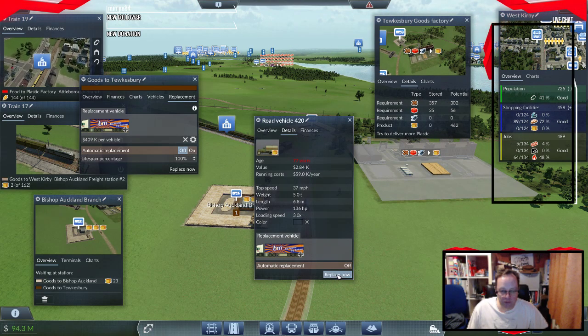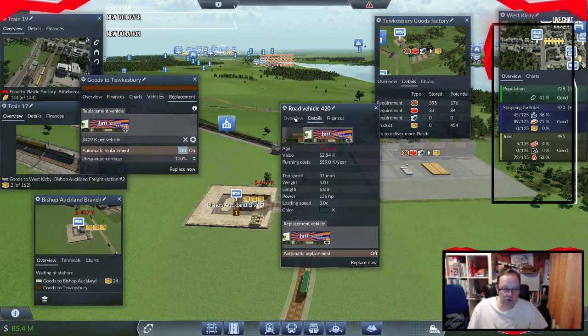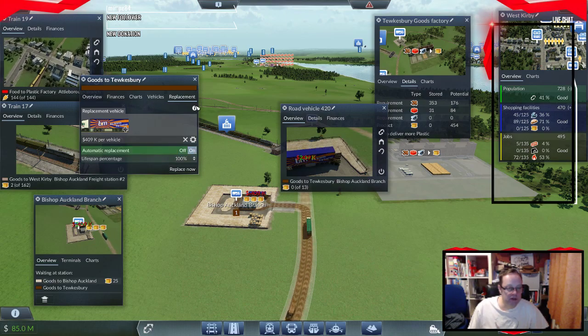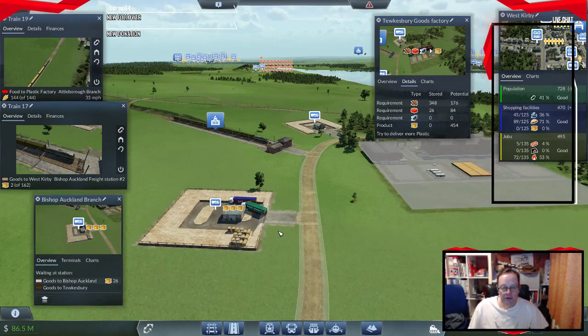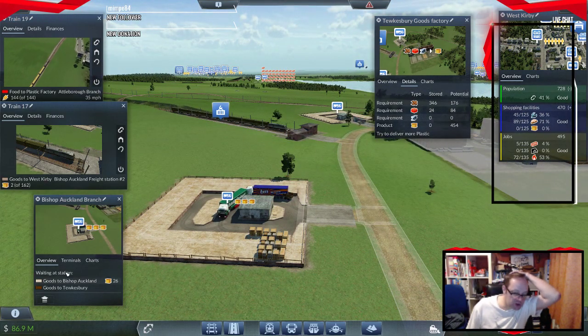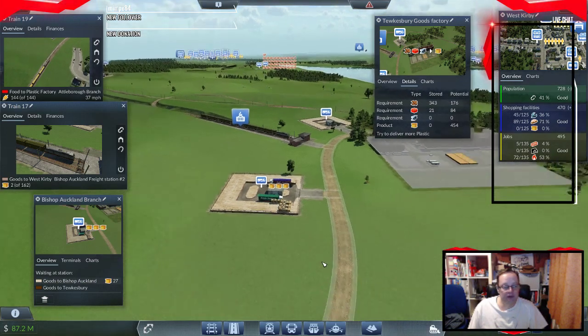We're going to replace now, certainly on you. Can we do it on the route? So that route I want switching on — we wanted a good one, that's fine. Off and on, beautiful. Goods sorted. So when they arrive now we're going to get the B&Ms going out — that's for the Tewksbury one. Bishop Auckland, Ireland is already filling up.